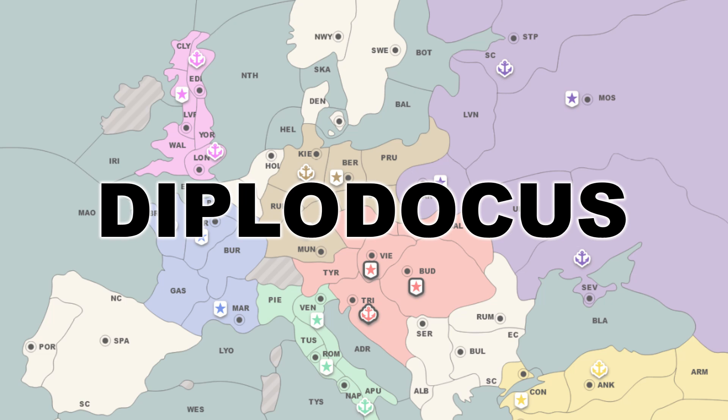The first AI, Diplodocus Low, surprised everyone with how strong it could be. It had a solid mastery of the first four of my keys — it was exceptionally strong tactically, especially when it got a supply centre lead. It could cooperate, it could signal, and it could stab. Oh boy could it stab. I saw player after player get decimated by this AI after aligning themselves with it.